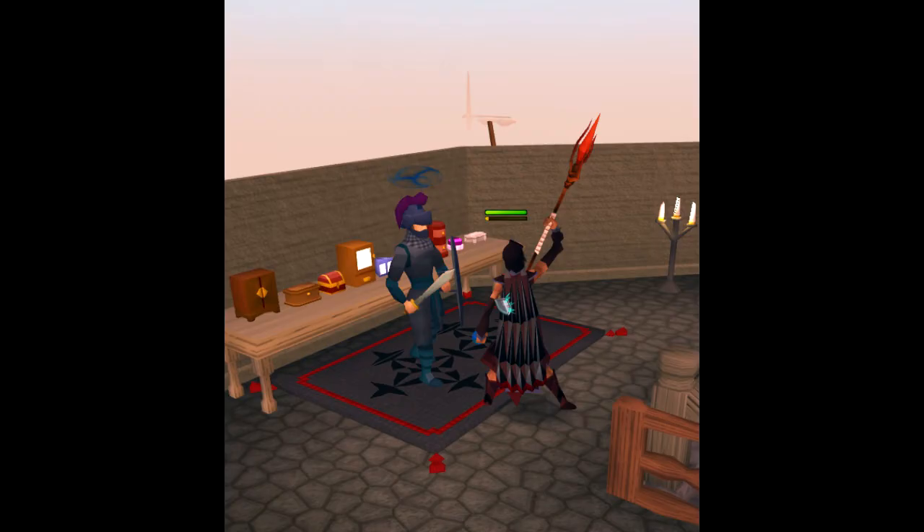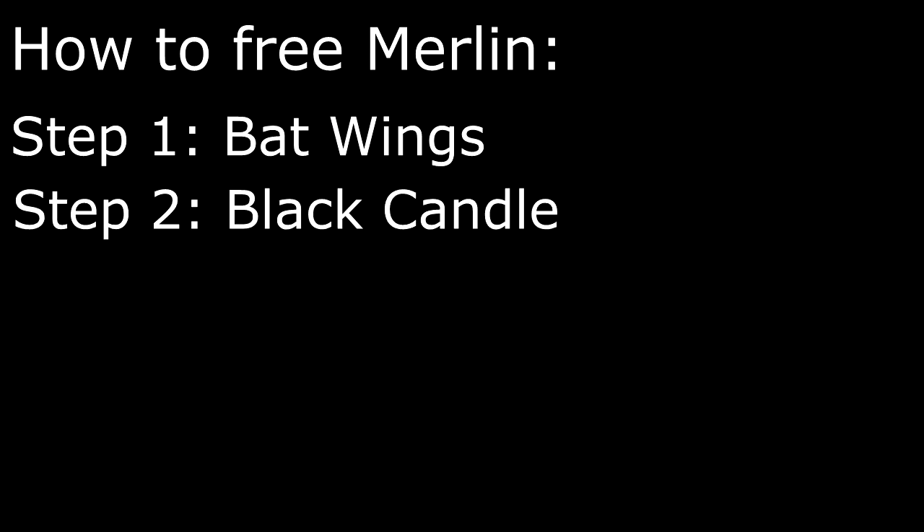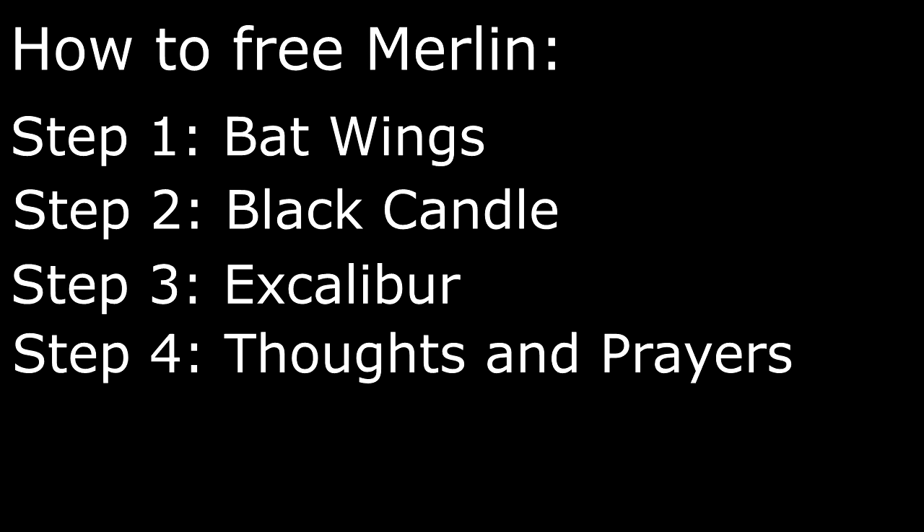While exploring the fortress, you encounter a disgraced knight known as Sir Mordred, who starts a fight with you because you're intruding. Once he's defeated, Morgan will arrive and beg you to spare her son. In exchange, she will detail how to release Merlin, which requires some bat wings dropped by most bats, a black candle obtainable by trading a bucket of wax to the Catherby Candlemaker, the mystical sword Excalibur — currently guarded by a being known as the Lady of the Lake — and some magic words.